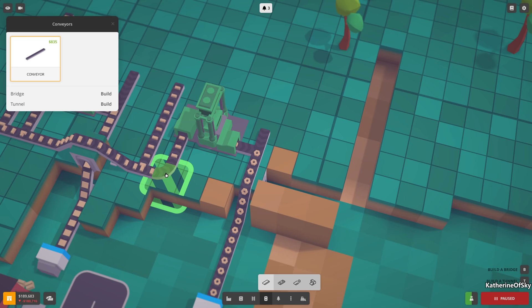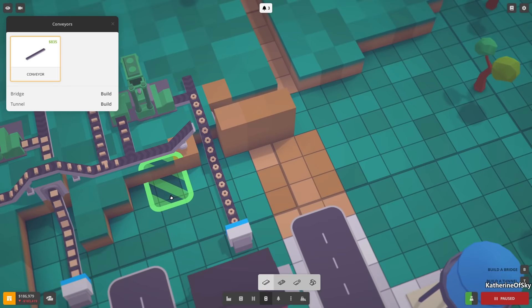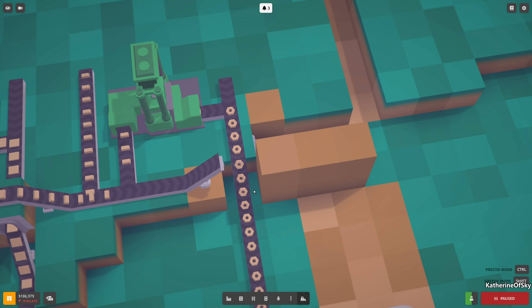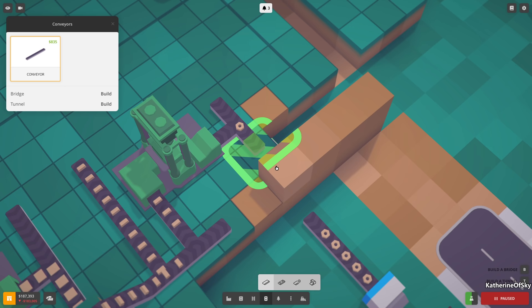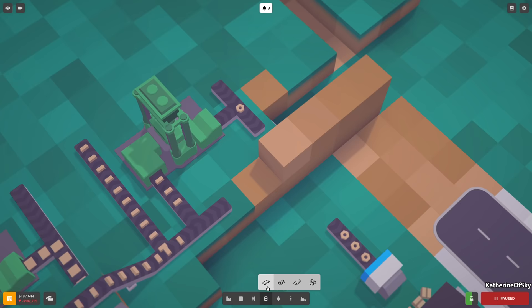It just doesn't work properly. Even if I press bridge it wants to put an extension in the middle of the conveyor belt, which is not ideal. I think I need to delete this part, raise the terrain with terraforming, delete that, then get this conveyor going first with a T tunnel. We have to delete this piece as well - it's a little strange sometimes with the automatic tunneling.